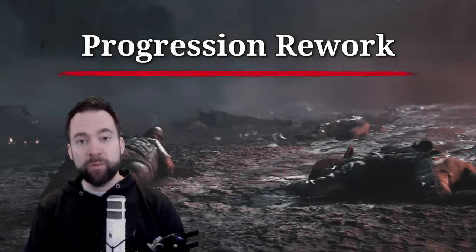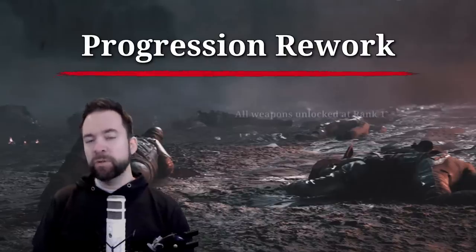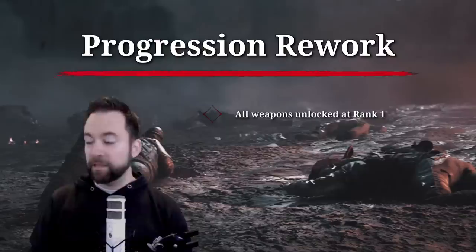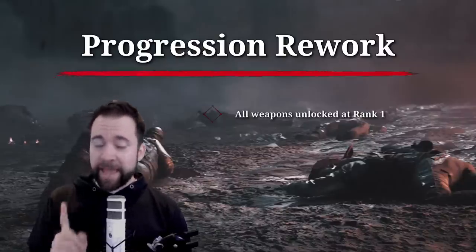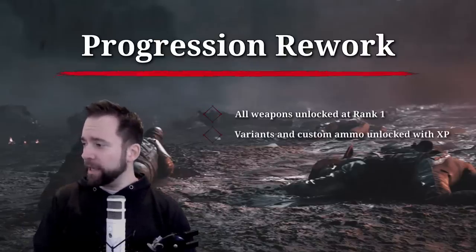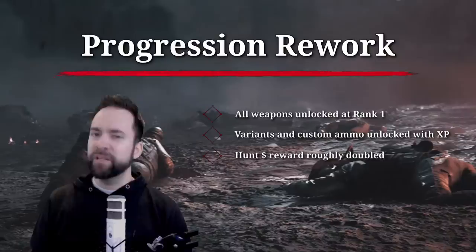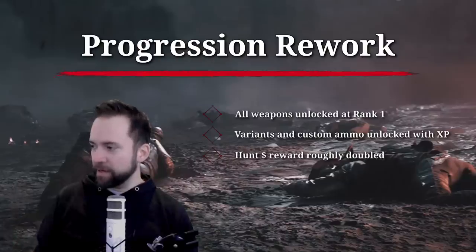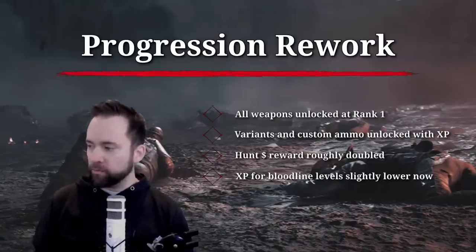I want to start with the progression rework — they completely changed it. Every gun will be available at rank one. It's important to mention though, it's the base weapon — so you get the base Winfield, the base Mosin, the base Vetterly, and then the variants. Custom ammo will be unlocked by grinding XP. The bloodline XP loop that gives you money once you reach rank 100 is roughly doubled.